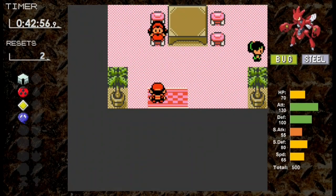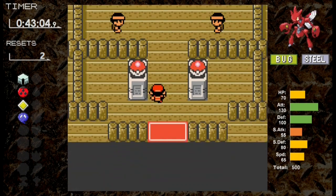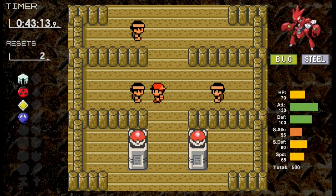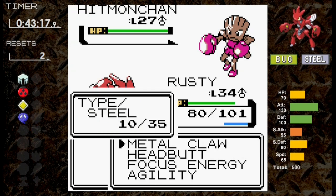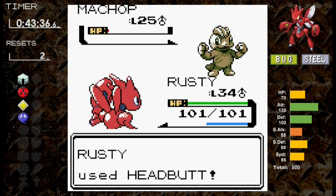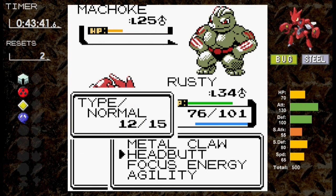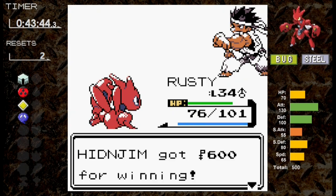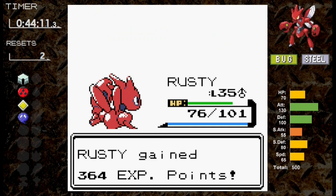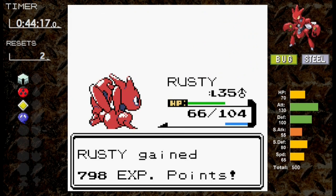After getting the quest in the Olivine Lighthouse to get the medicine, we face Chuck's gym. Scizor is neutral to Fighting types since Bug resists Fighting while Steel is defensively weak to it. We arrive at level 34. First is Hitmonlee — we outspeed and one Metal Claw is enough. Hitmonchan also goes down with a critical. Against Machop, one Headbutt isn't enough, and Seismic Toss does about the most damage possible against Scizor, but one more Headbutt takes it down. Machoke gets flinched by Headbutt and is finished. We take on Mankeys with Metal Claw, leveling up to 35, and Primeape falls to two Metal Claws.